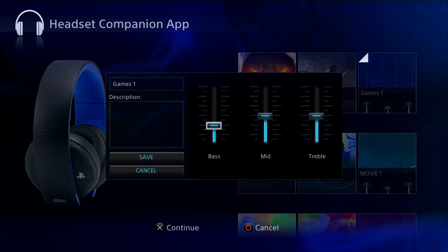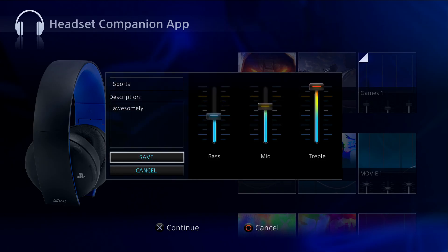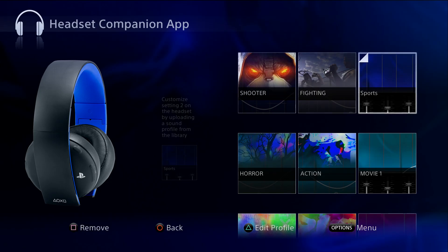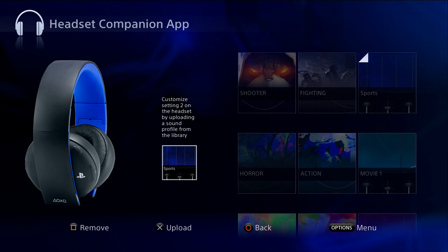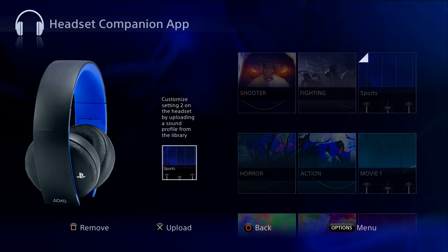You also have one, two, three custom options where you can preset your own EQ. For example, if I press the gaming one, I can customize it — say I want to create one for sports. I'll adjust the mids and treble high and bass like that. You can go ahead and rename it — let's write 'Sports' — and add any description you want. Then just click Save, and once you save it, you can see it appears in the list. You can remove it or reselect it and choose it.